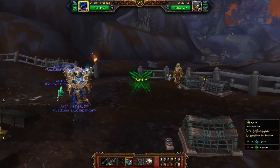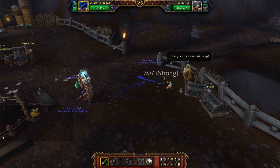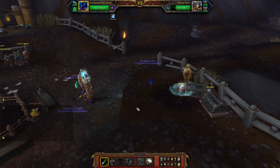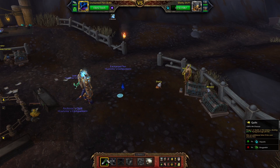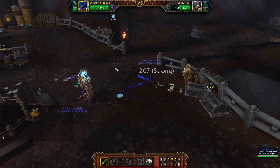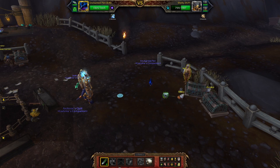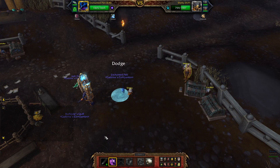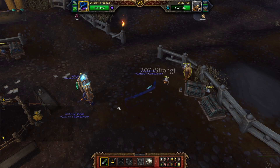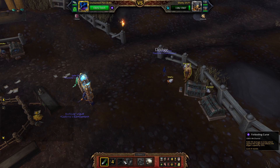Start with Quills, then Quills again. When Whirlpool happens, press Evanescence right before it explodes — this way we take no damage. Go for Quills and keep using Quills till it dies.